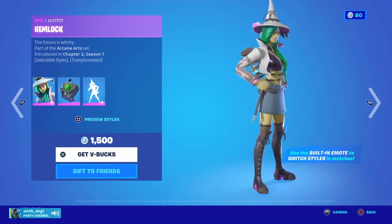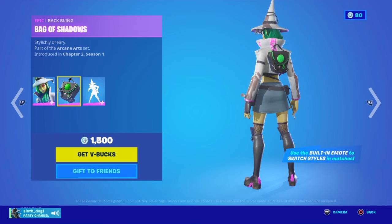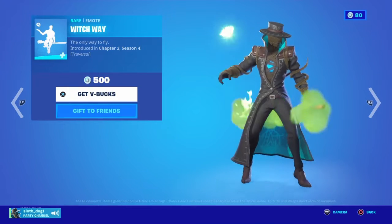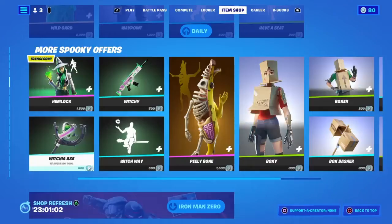And then you got Hemlock, which has a built-in emote called Witchcraft — changing into a creepy, ugly style. You got Witch Away, which is the emote where you're on the broomstick. You got Witchy, and then her Witchia axe.